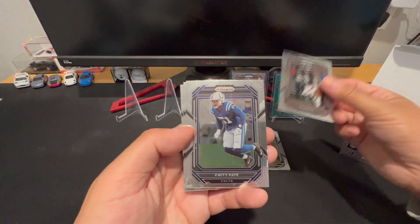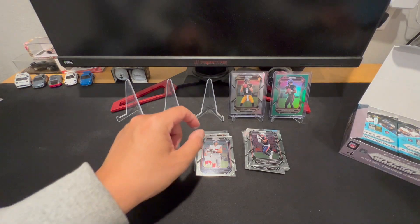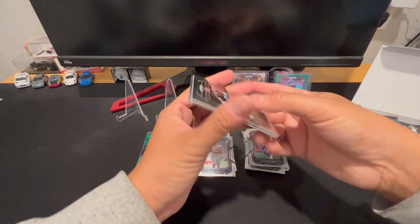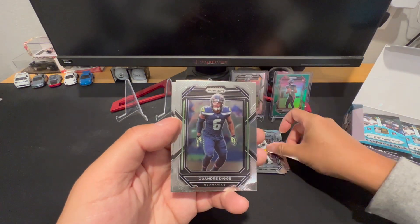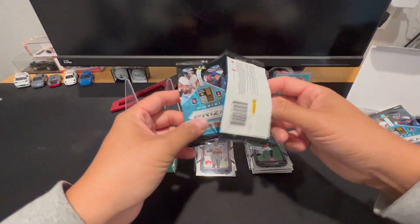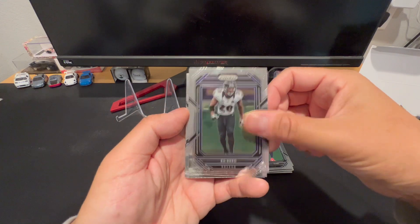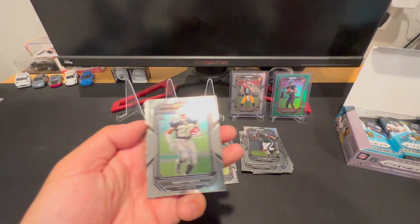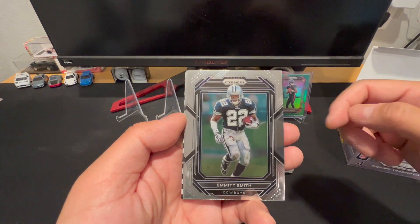We got Kyle Pitts, Davante Parker, Daniel Bellinger as our rookie — generally your rookie is going to be that last card. A couple silvers in here as well. David Njoku, Keena Allen, Quandre Diggs, Derrick Henry. No checkerboard yet. Ed Reed, Jaire Alexander, Fletcher Cox, Damian Pierce — harder to open than they need to be, but that's why: we have a checkerboard in here. Emmett Smith, Marshall Falk, Chase Young.